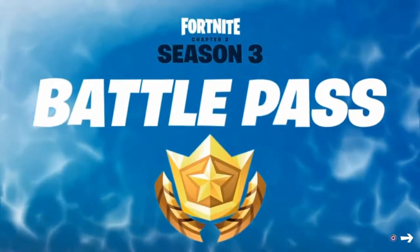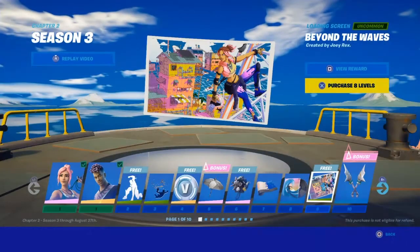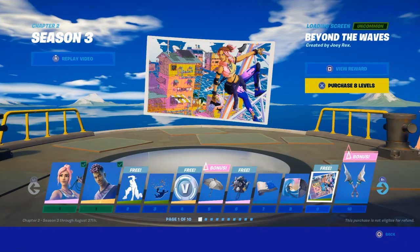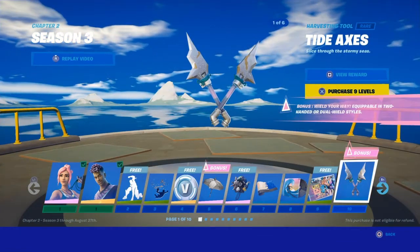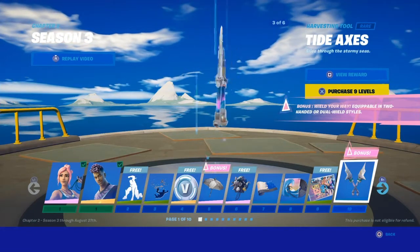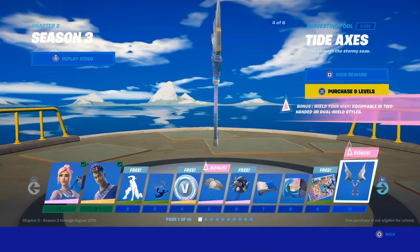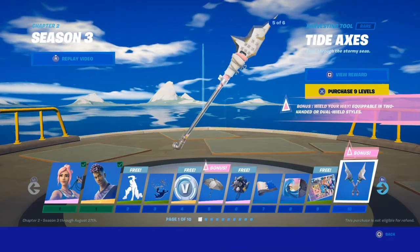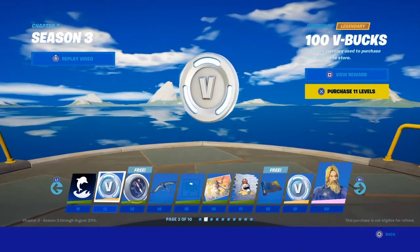I don't know what's going to be on the waves. Actually, get me out of here — beyond the waves. Two-wielding styles — oh, that's pretty cool, you can make it into water and have them dual wield. And a dolphin banner, 100 V-Bucks.